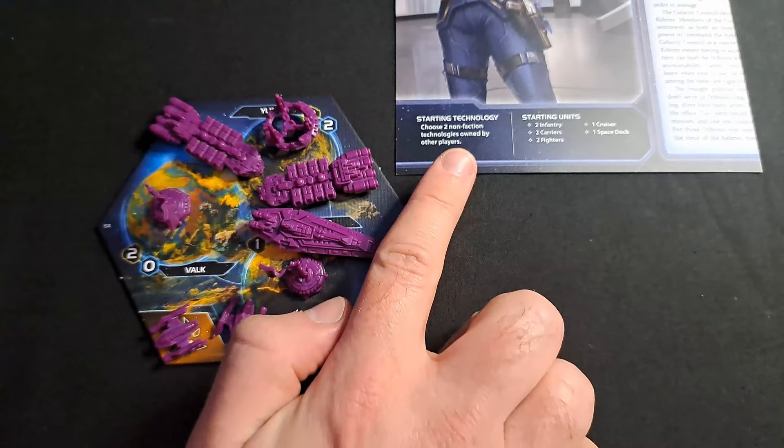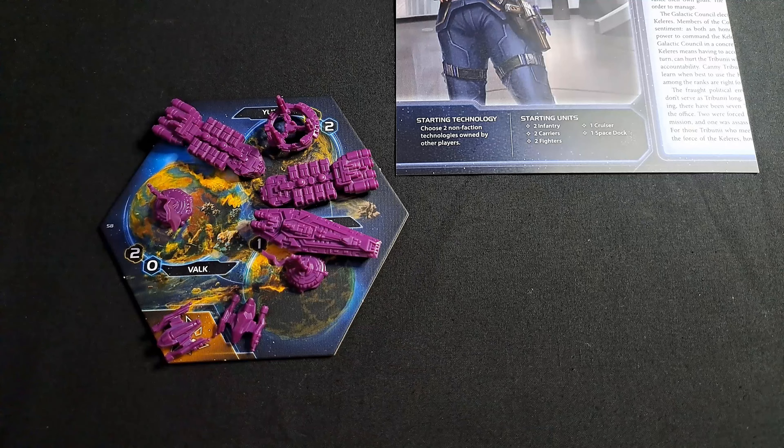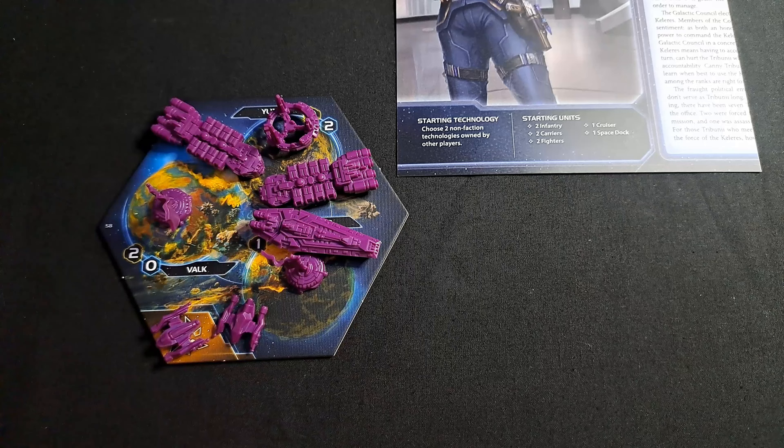Starting technology: choose two non-faction technologies owned by other players. This could literally be any technology at all — any combination — which adds an element of randomness and potential confusion at the start of the game. It's mainly for this reason that I would highly recommend only experienced players use the Council Keleras faction. If you've never played Twilight Imperium before and someone hands you this faction, just ask for a different one — it's very complex.